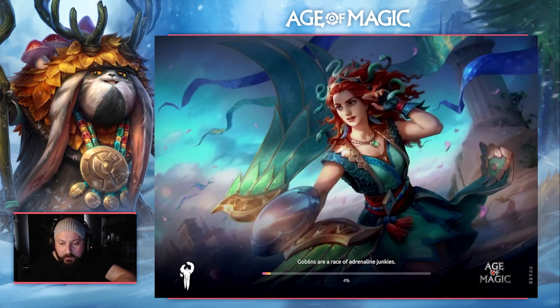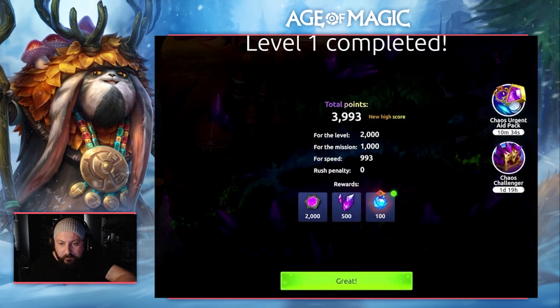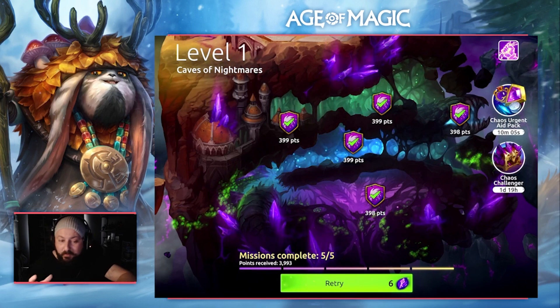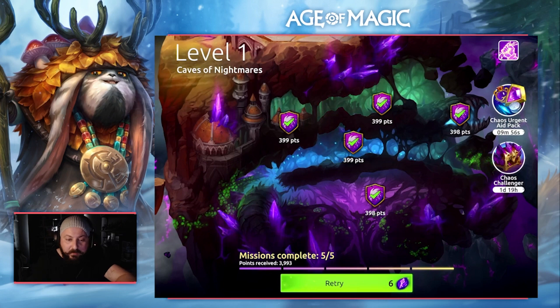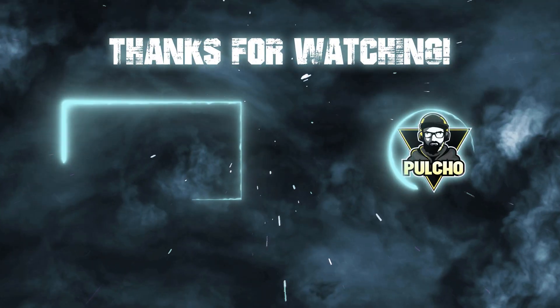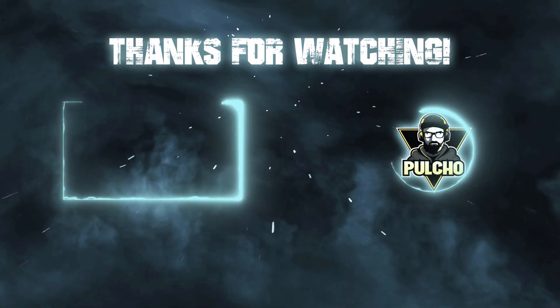Finishing level one and giving us a score of 393. That is how you get one of the best scores for level one Caverns of Nightmare. There are some nodes where it's quite intensive on the gear check, but if you're after that score, that is what you need. Anyway, ladies and gentlemen, thank you so much for watching. If you have any questions feel free to leave a comment below and I will answer it to the best of my ability. Until next time, please take care of yourself.